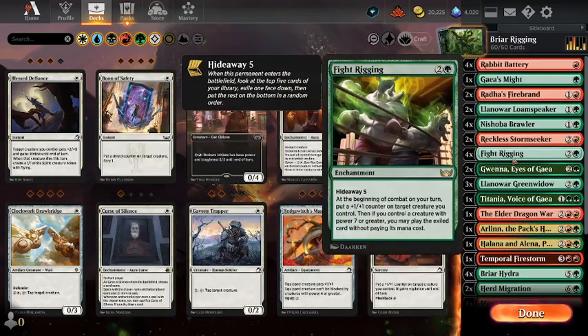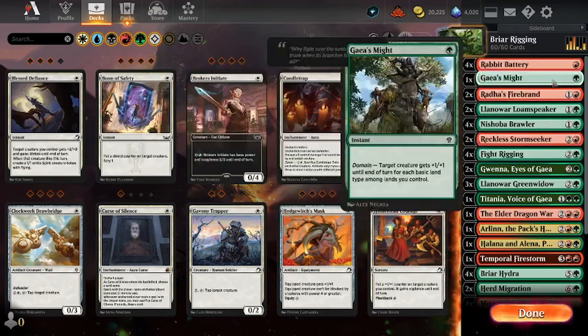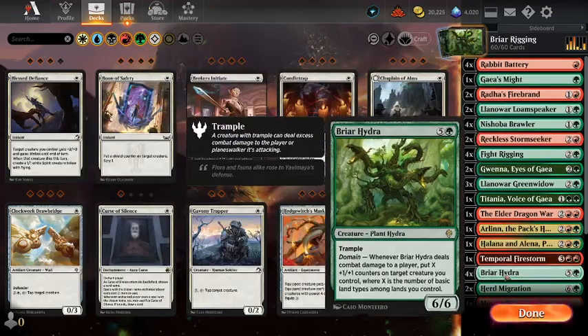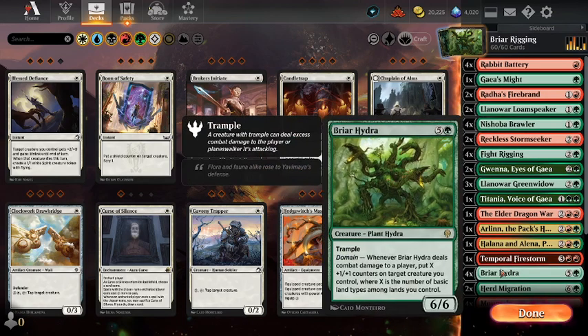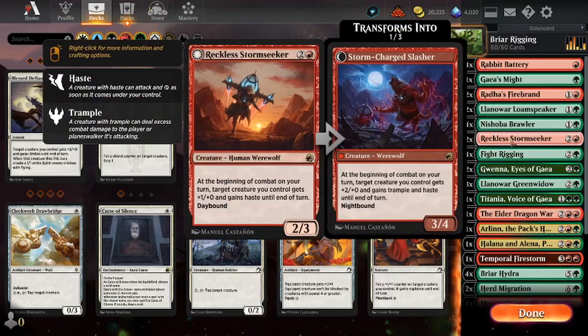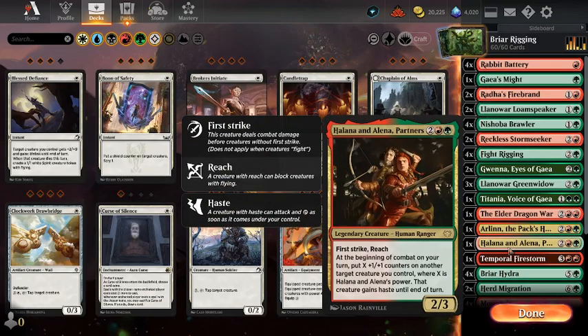To begin with, I filled the deck with synergistic cards that would help my game plan. I think Briar Hydra kind of needs haste, so we've got 4 Rabbit Batteries and 2 Reckless Stormseekers to help us get haste. And of course, Halana and Alena seem to be a really good card for this deck — I've just got one copy.